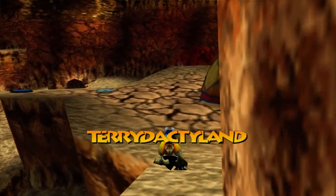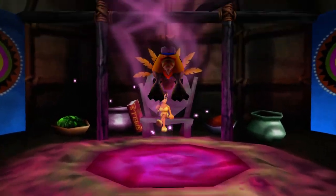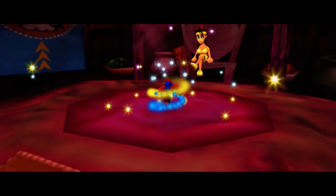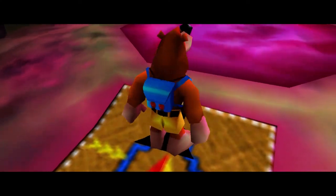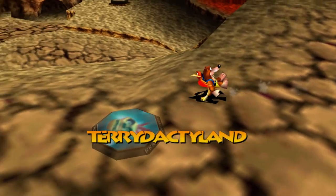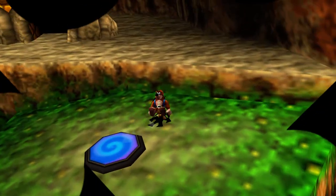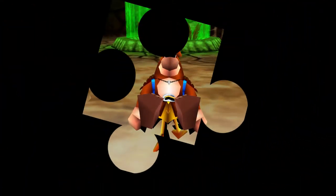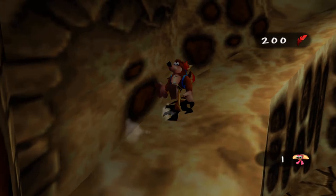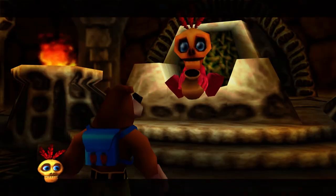That's pretty much everything we can do with the T-Rex for now, so let's transform back into Banjo-Kazooie. We will be transforming again as the T-Rex, but not right now — we need Mumbo's help to open up some stuff for the T-Rex. Baby T-Rex has kind of had its time in the sun; it can't really do anything else. So now let's go ahead and pay Mumbo a visit. It's time for Mumbo to take action here in Pterodactyl Land.